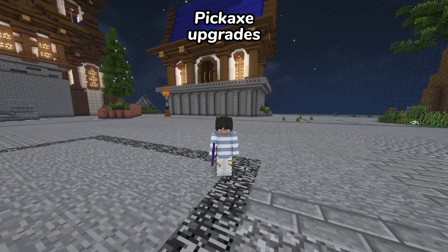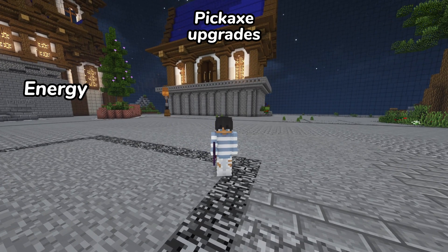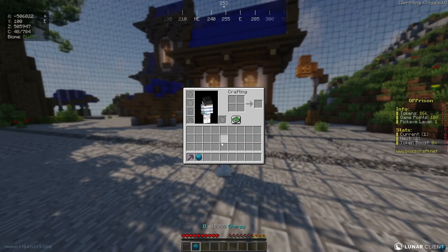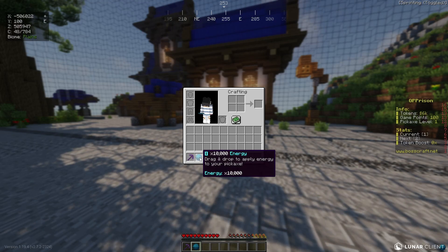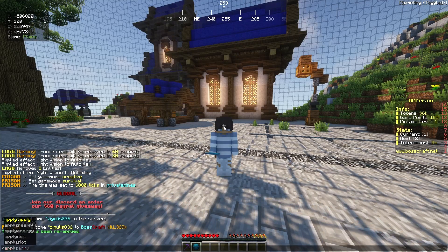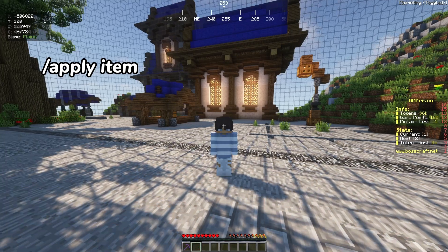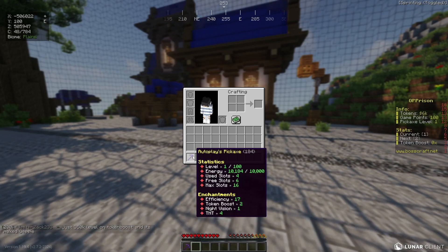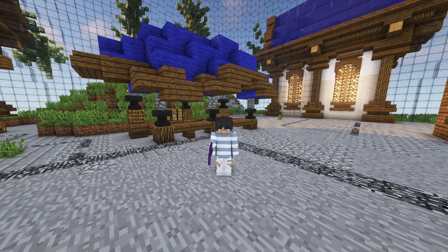Pickaxe upgrades. There are two main things you need for pickaxe upgrades: energy and tokens, which can both be obtained by mining. You can also get energy from crates or events, which can be applied using /apply item. The pickaxe now has the energy that I used. Energy is used to level up your pickaxe, and tokens are used to buy enchants.